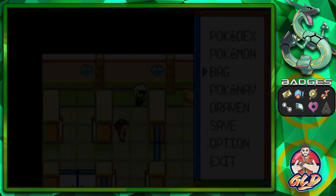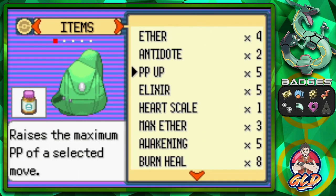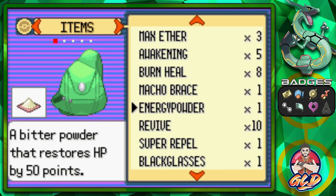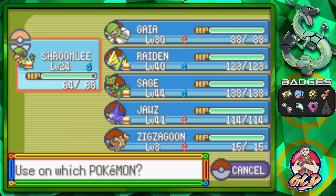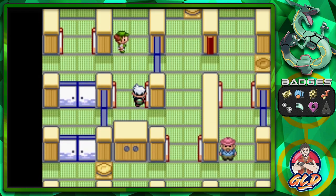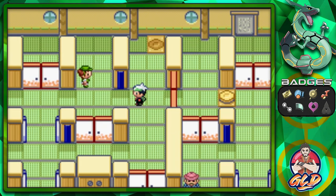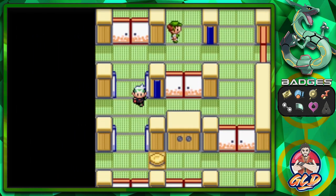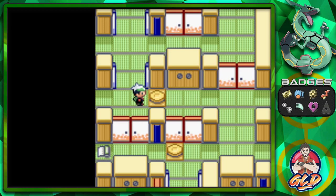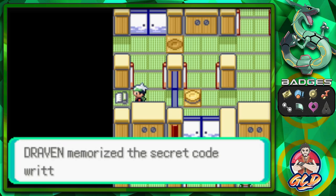We should make space for one more item since we'll be getting another one soon. Let's toss Energy Powder to free up space. Now we need to press the button — this should be the key to reaching the scroll without issues. I was wrong, but let's keep looking.